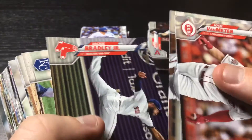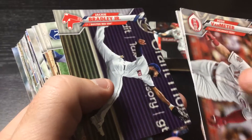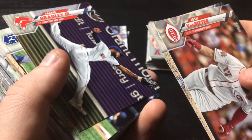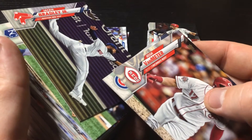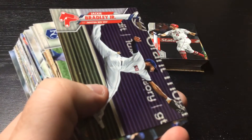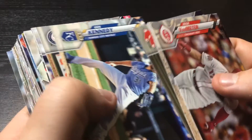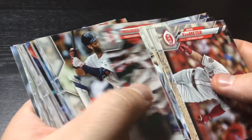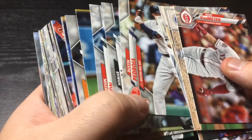Looking for big-name veterans. Those look like print lines — I wonder, maybe not, maybe it's just a weird mojo, but it's the same up there. I wonder if that's print lines on that card. We're just gonna go through and pull out big names.